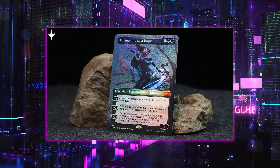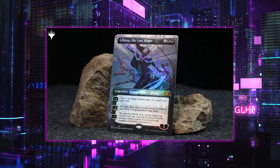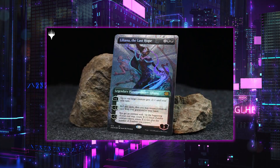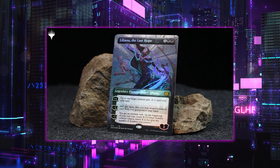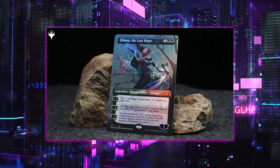Something else cool debuting with Double Masters 2022: textured foils are making their first appearance in this product. They're like foils, but with a textured pattern that gives the illusion of movement when you tilt it in the light. This is happening on five different borderless mythics — one of them is Kozilek, Butcher of Truth. They'll only appear in 3% of collector boosters, so these are pretty rare. Also, supply chain issues continue, meaning English collector boosters are limited in North America for the first one to two weeks.